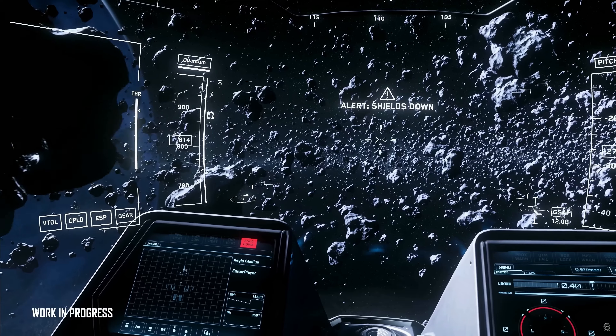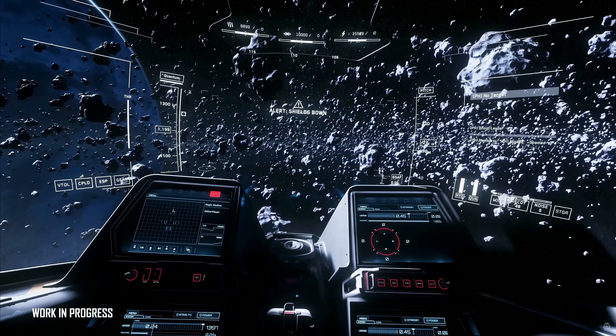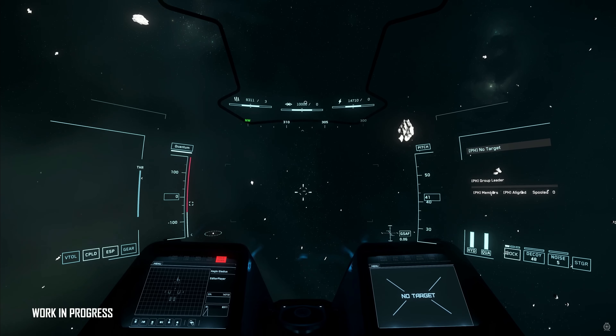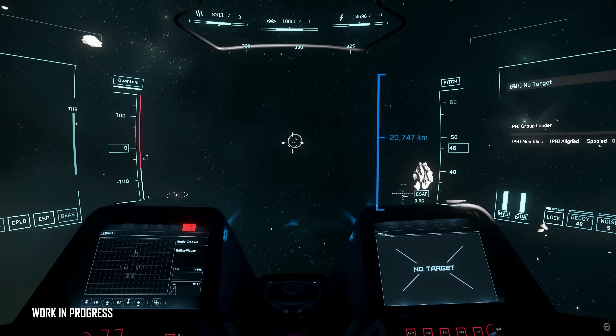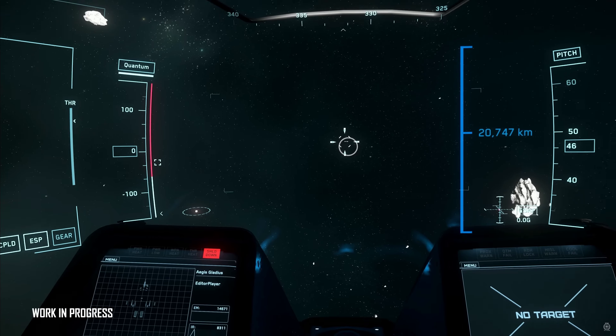The Gladius has a small radar, a small computer, a small power plant, two small coolers, two small shield generators, two small fuel intakes, two small fuel tanks, a small quantum drive, a small jump module, and a small quantum fuel tank — meaning it really isn't meant to go planet to planet. It's more suited to staying around the same planet, maybe a moon, but it's really meant to go out, fight, and come back to base.